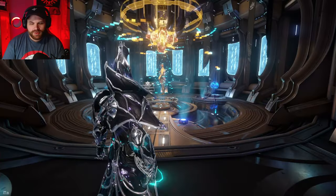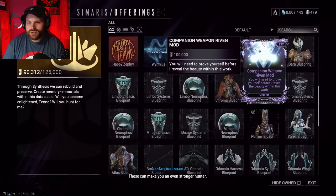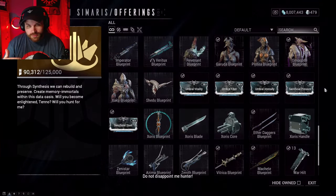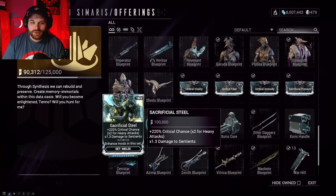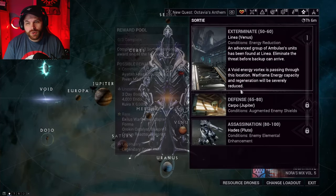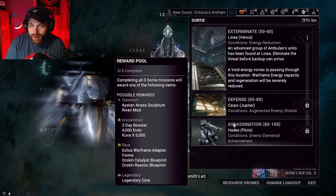Another place to pick up a Riven mod is in a Relay. Go talk to Cephalon Simaris's kiosk, scroll down, and you can get a companion Riven mod. If you don't have your Umbral mods anymore, you can repurchase them here too, though it costs a lot of standing. Finally, in Navigation go to your Sortie — if you have access to it — and run all three missions. The common drop includes either an Ayatan Sculpture or a Riven mod.